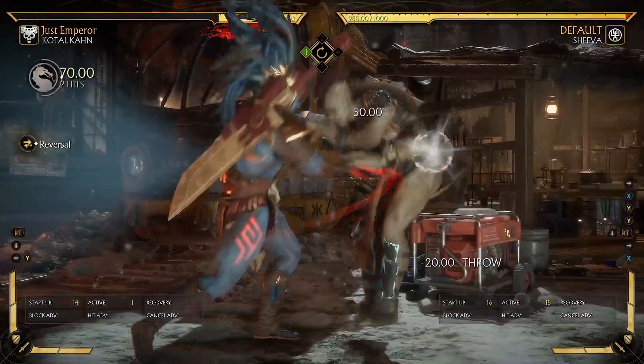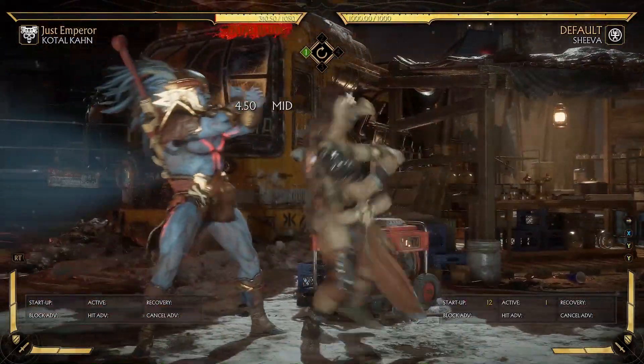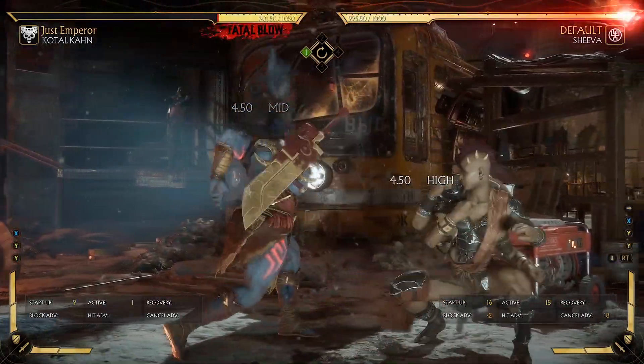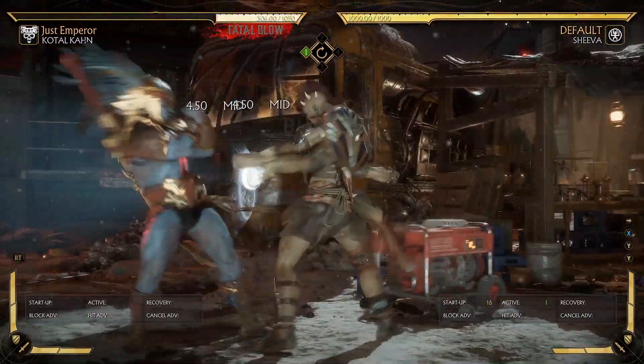The counter is that they have to neutral jump, but if you don't do this often it's gonna get them often. And if they neutral jump, well then you're gonna start punching them, so it becomes like a mind game.